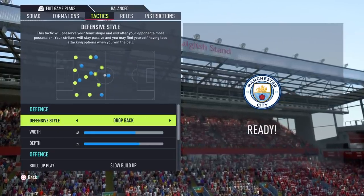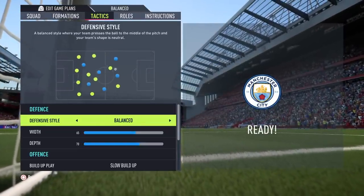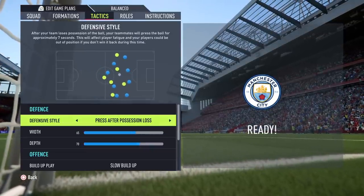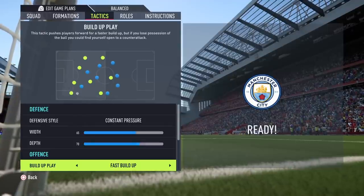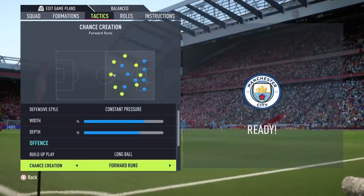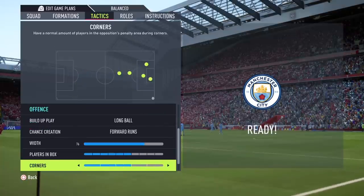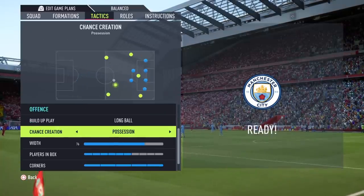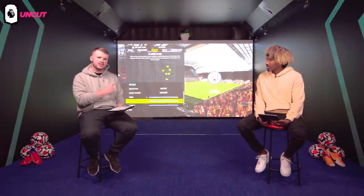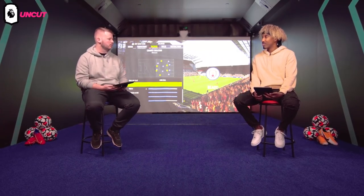When it comes to tactics there are multiple ways to set them up. For defensive style, you can choose to press on heavy touch or press on possession loss. For a more structured shape you can go with balance, or if you like to sit deep and counter-attack, look at drop back. On attack, you can set width — maybe 75 for wide play — and decide how many players you want in the box or coming from deep. New this year, you can set a slow build-up, fast build-up, or direct passing inside your own half, and then change to a different style once you get into the final third — such as short passing, going long, or getting in behind.